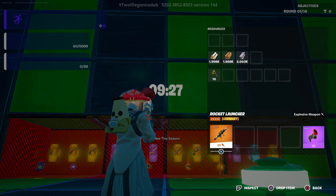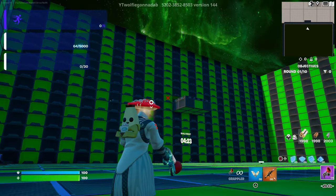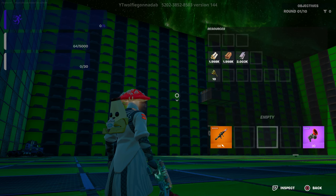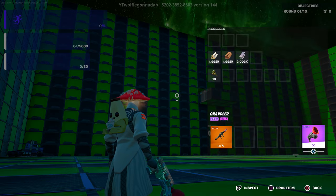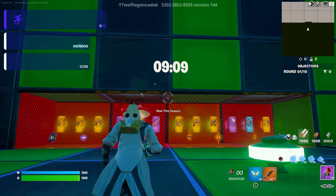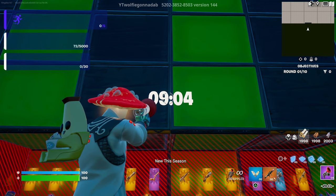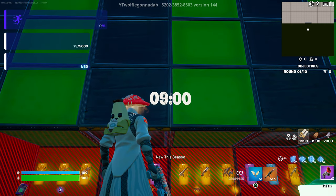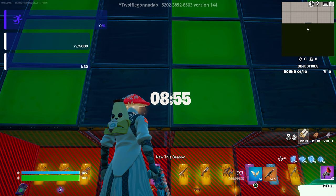The first thing you want to do is grab an RPG from up there and also grab a grappler. Make sure you grab both of these — we're going to need the RPG for later, and the grappler lets us travel from one place to another. Now come over to where the timer is and wait for it to count down to zero. Please be patient and just wait for the time to hit zero.